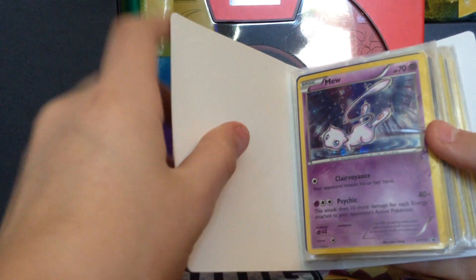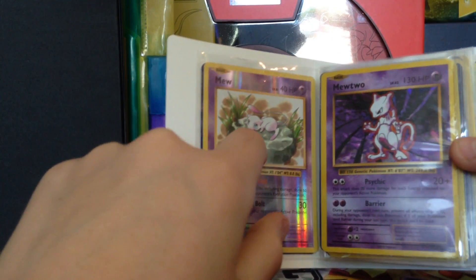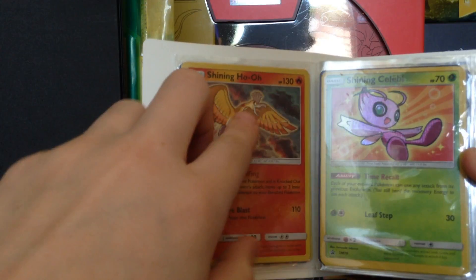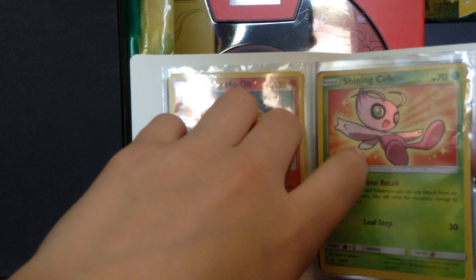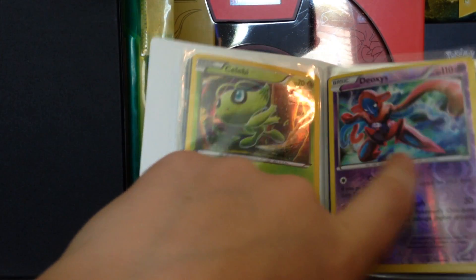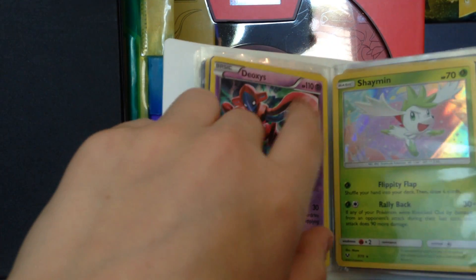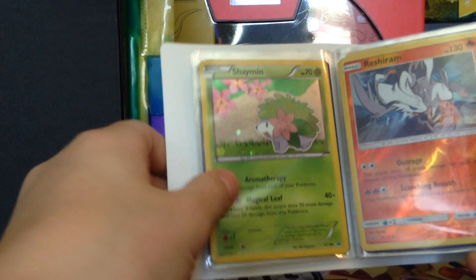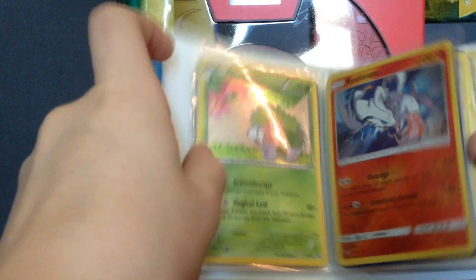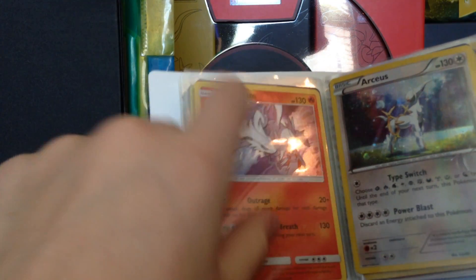Alright, so: Mew, and then Mew again — the one I got from Evolutions — then the Mewtwo Hollow, then the Shining Ho-Oh, Shining Celebi, the Celebi, the Deoxys — I think that's the one my friend gave me. And then the Shining Legends really put a big thing in. And if you guys didn't realize it, this is a reverse, and this is the normal.